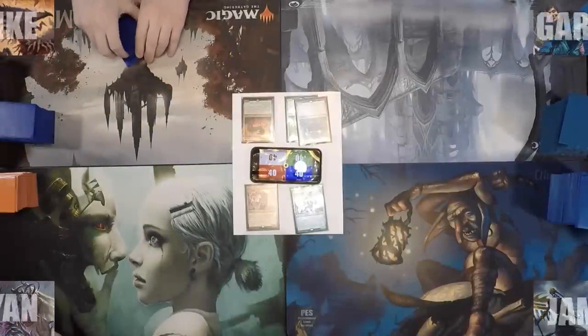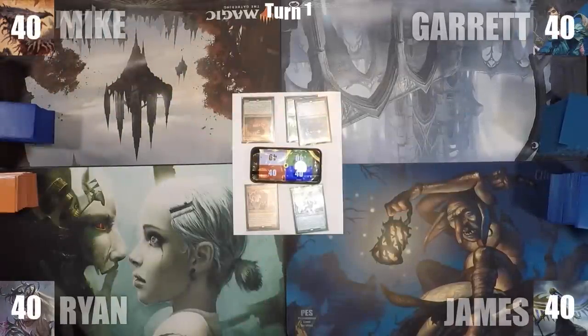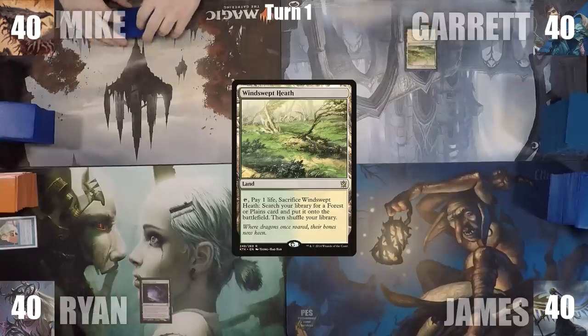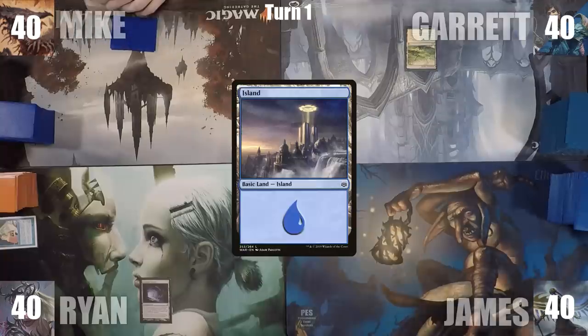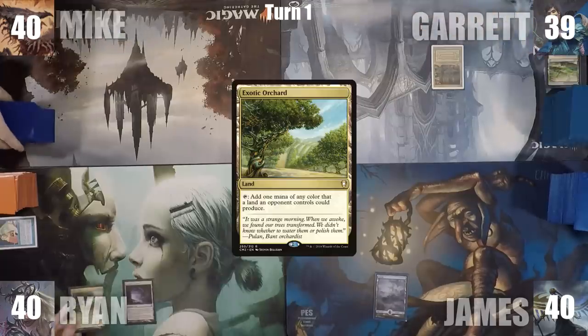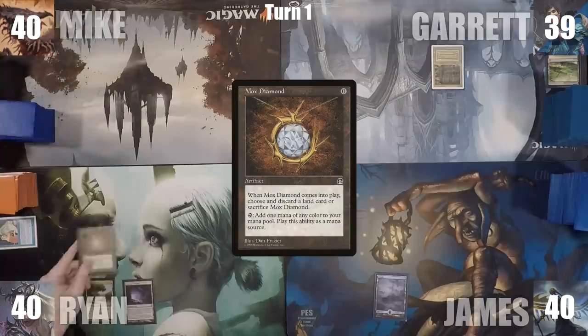Garrett wins the die roll and gets to start us off. Ryan has a pre-game action and puts Gemstone Caverns onto the battlefield, exiling Mystical Tutor from his hand. Garrett plays a Windswept Heath and passes. James plays an Island for turn and passes. At the end of James' turn, Garrett cracks his Windswept Heath for a Bayou. Ryan plays an Exotic Orchard for turn, then plays a Mox Diamond, discarding Cavern of Souls, and ends his turn.